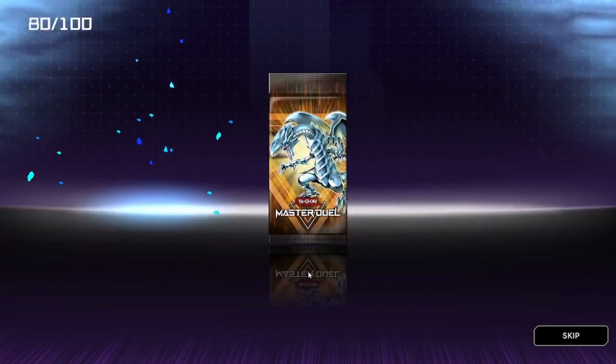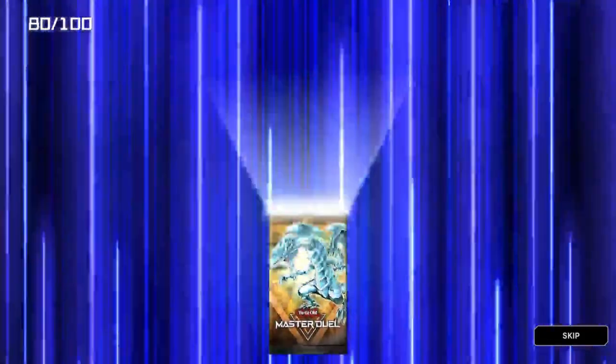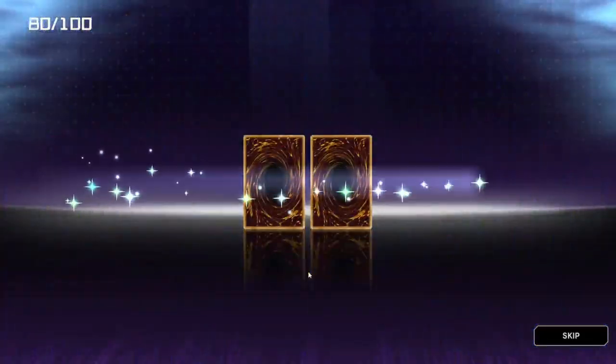We've got a foil — Raptors Gust and DD Guide. Last two cards of these packs, then on to the next. We have Sky Star Ray and Yamadron.